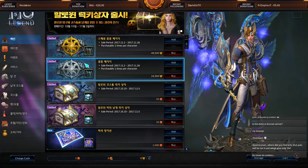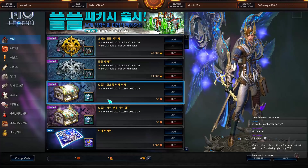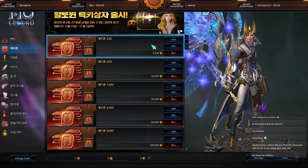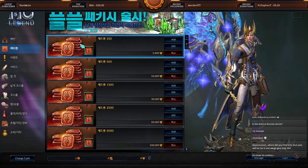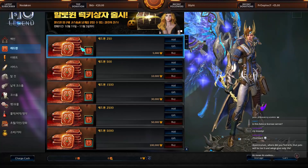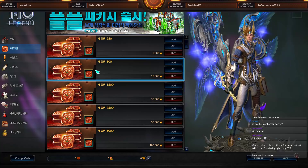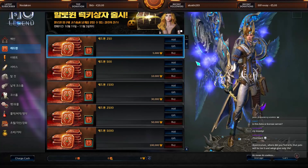With Websen coins you can buy those event packs — I think you won't be able to buy those on the EU/NA release. On the Korean server you can transfer your Websen coins to Redsen, but the CMs in the GMS and Legend Discord keep saying you won't be able to do that on EU/NA. The numbers here won't be the same for EU/NA either.